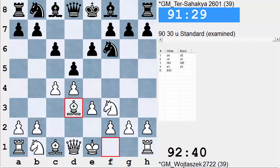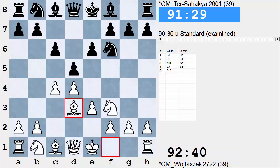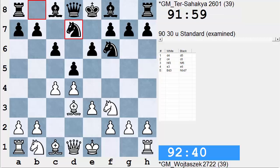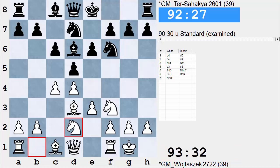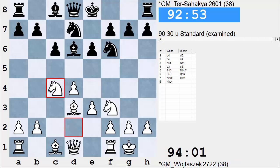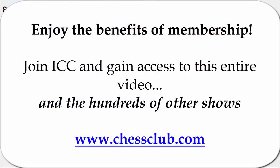Now, after bishop d3, Ter-Sahakian takes on c4 — he does that awfully early. I was wondering a little bit as to why he rushes that move. For instance, he can develop some pieces like knight bd7, castles, bishop d6. But if he plays this way, then perhaps white will go knight to d2, so that when black takes on c4, the knight can recapture attacking the bishop. And maybe white will push e4. Otherwise, white can play for the e4 advance himself. So there are quite a few nuances involved.